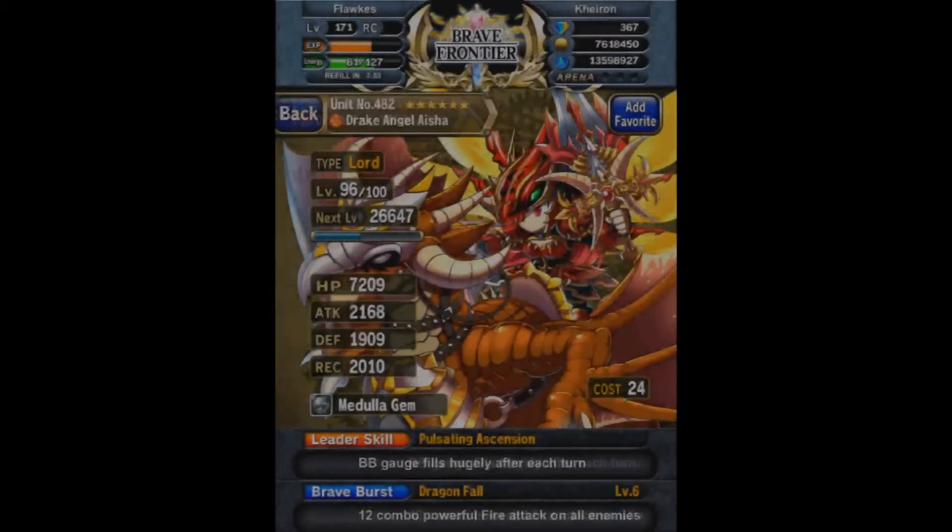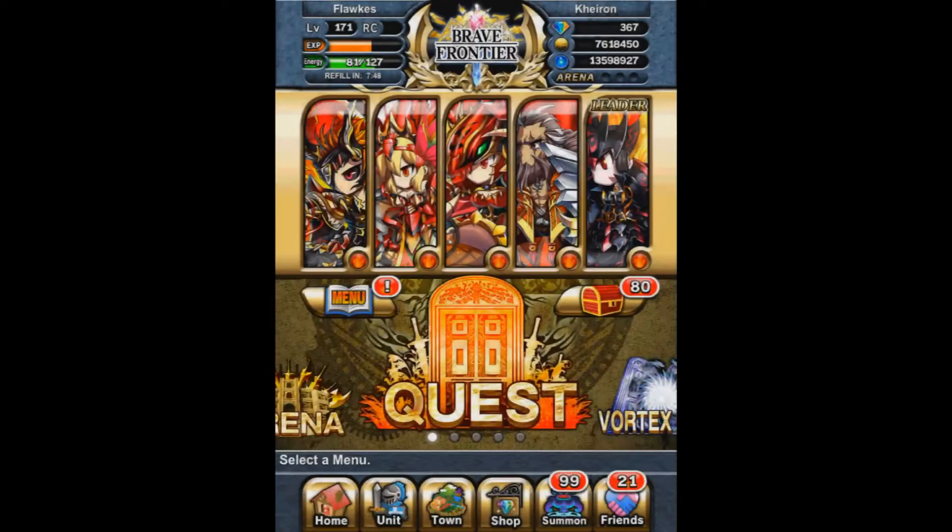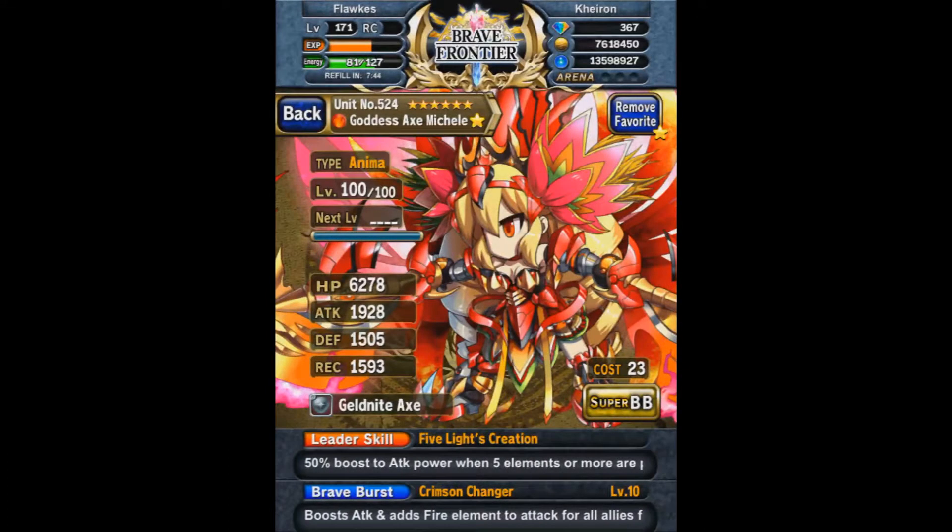It's a long series, like a six-parter. My Asha is still not maxed to this day — I tried to rush and max her when the fire vortex was out, but no luck. So far they've all been using Medulla gems except for Michelle, because Michelle's actually on my main team.